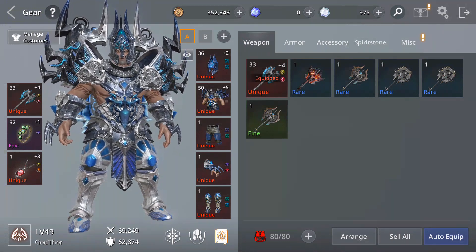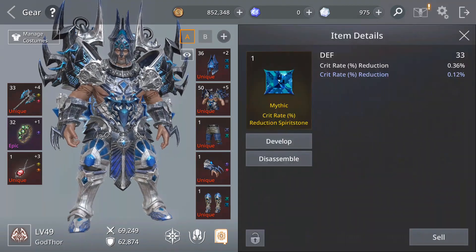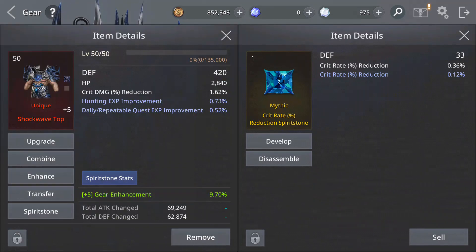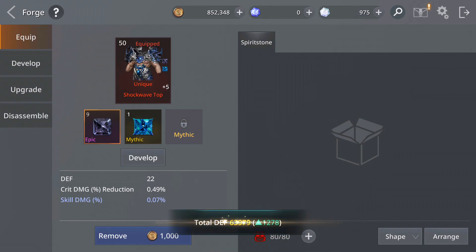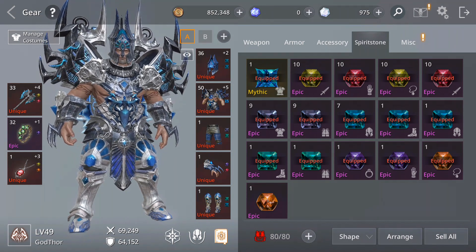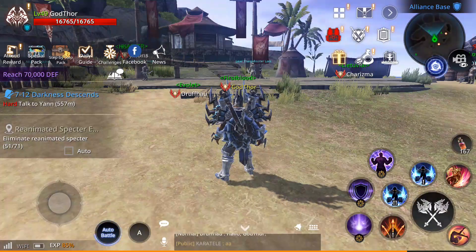You'll see I got one — let's go to spirit stones. Here I have a mythic critical rate spirit stone. Let's equip it and see how much power it will give. I'm going to show you by the end of the video how you can get this. It also gives 1,278 defense because this one is for defense — you can get one for attack too, so it's very useful and will increase your power a lot.